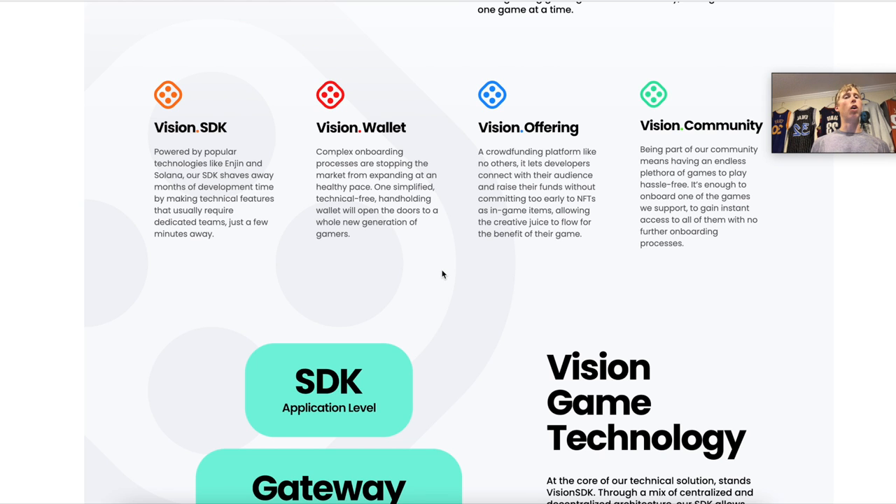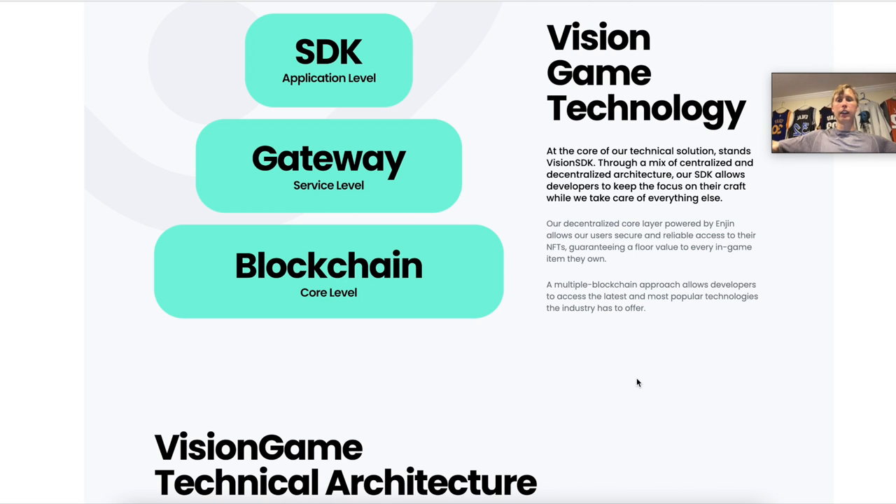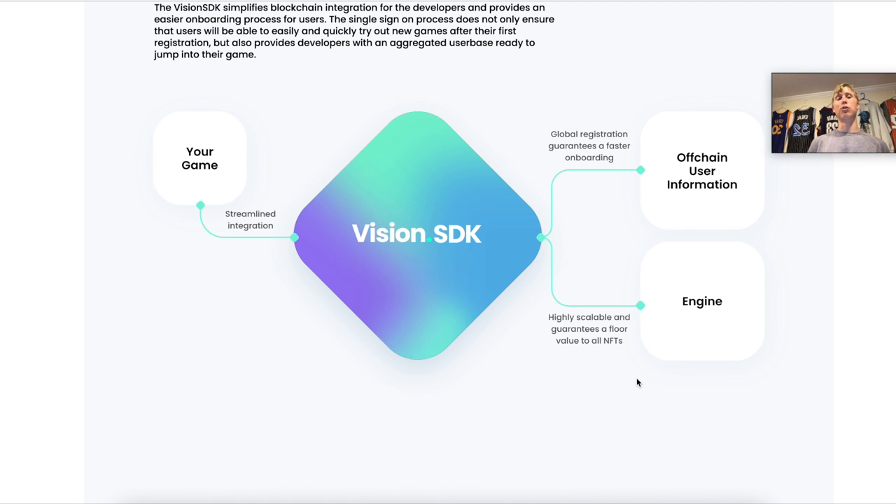The next piece is the Vision Wallet, which makes it much easier to onboard different users with a simple UI/UX experience. You also have the Vision Offering, which is a crowdfunding platform that allows developers and team members to get funding to launch their game. And then there's the Vision Community — basically a listing of all the games available to play. The TLDR: do what you do best. Developers build the game and Vision Game facilitates bringing it to market, handling marketing and social media exposure.